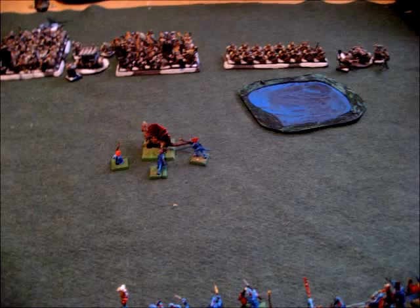In the magic phase I get 12 dice to his 6. In general during the whole game I got no less than 11 dice for the first 5 turns, and only 6 the last turn — so I had a really huge amount of power dice. He dispelled my fire convocation, but I managed to cast the arcane spell on his BSB and destroy that bubble ward save banner.